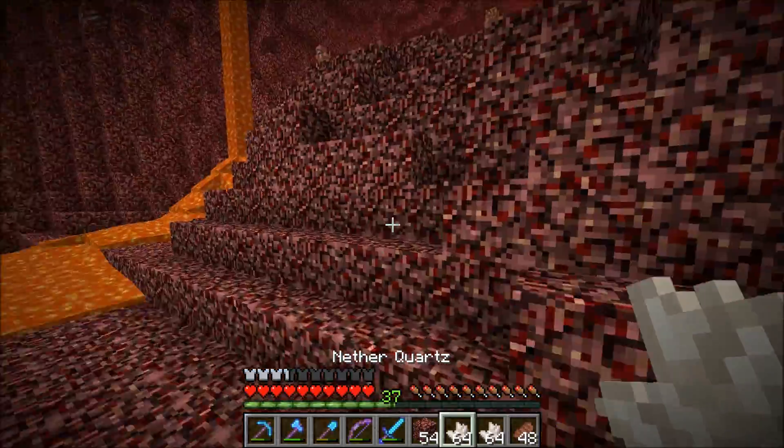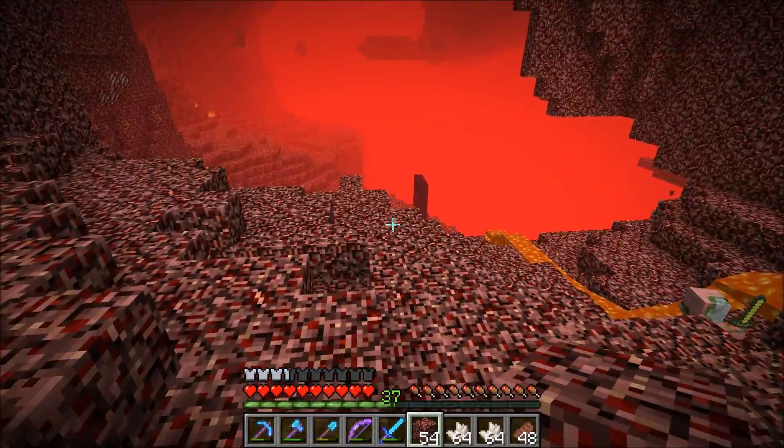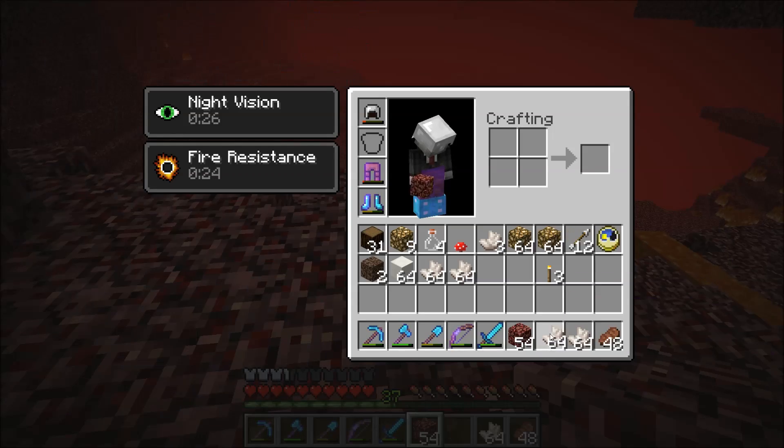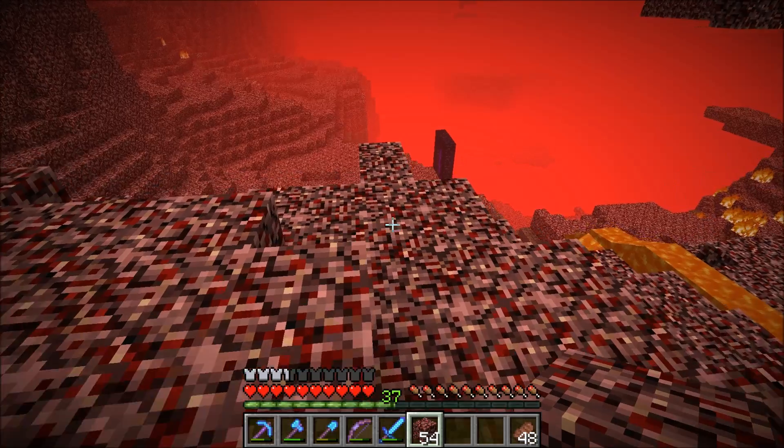I jumped in that lava, man. That's really annoying on the screen. There we go. What did I get from that little adventure? Here's our portal right here. I got two stacks of glowstone and the equivalent of two stacks of blocks, and a little bit more quartz.